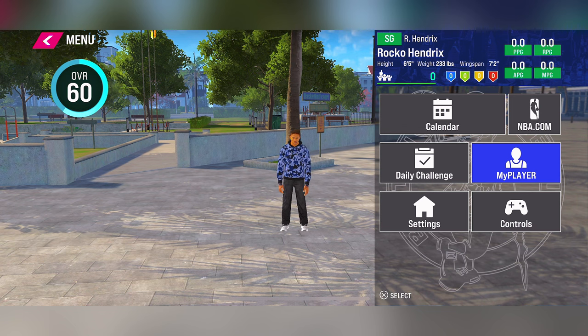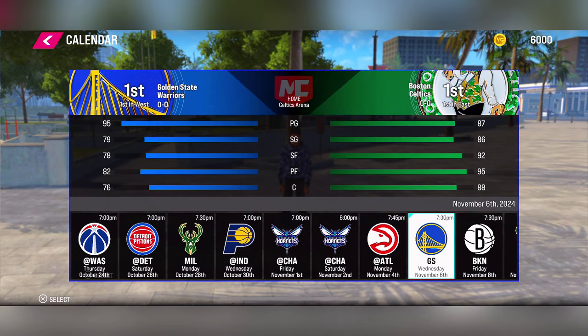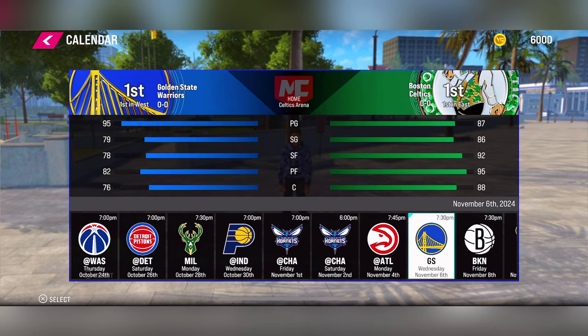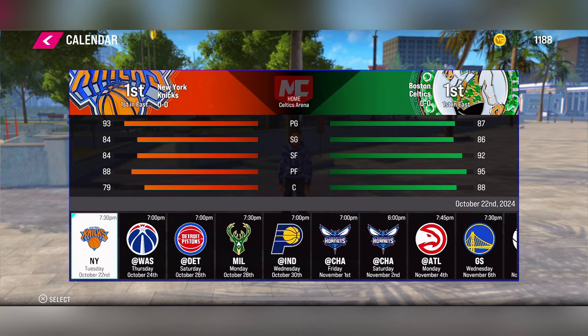So this time I made myself a six-foot-four shooting guard. I'm on the Bucks now. Peep this schedule — we are playing against Golden State, the Atlanta Hawks, the Milwaukee Bucks playing the Hornets twice, the Brooklyn Nets, the Indiana Pacers, the Raptors, and so forth.